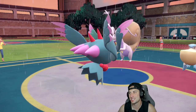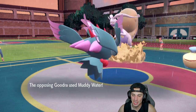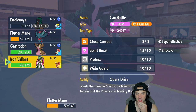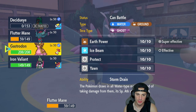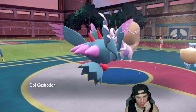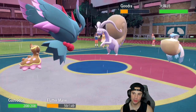Probably should have Tera'd there, should have thought it out a little more. But Goodra gets ripped pretty easily in Regulation D — maybe a bit too easily. Muddy Water does some nice damage. From here I'm going to bring Gastrodon in — I think I'm just going to protect this turn.